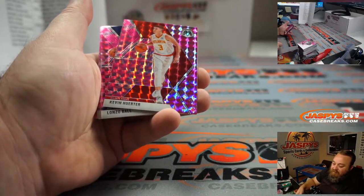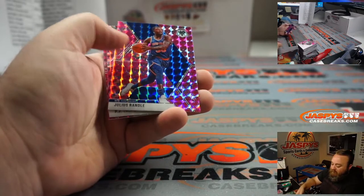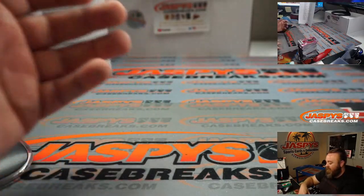Nicholas Claxton for the Nets — Roger. Rui Hachimura NBA debut for the Wizards — Kyle. And Nikhil Alexander-Walker for the Pelicans — Joe.